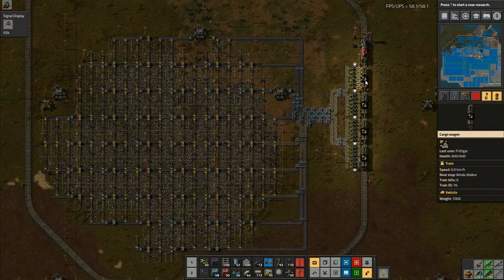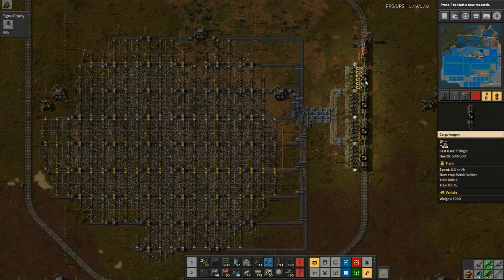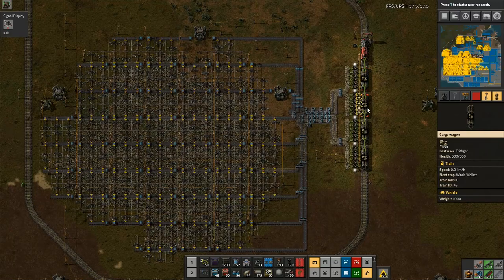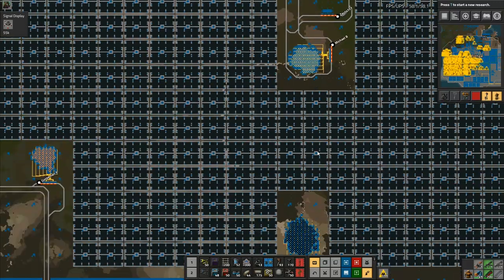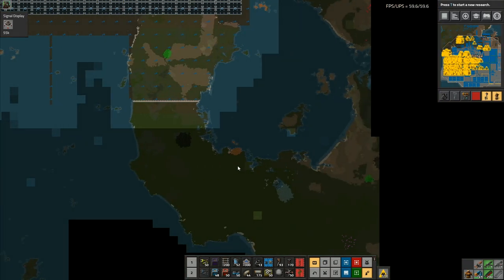Train notification: next stop Windwalker, train kill zero, train ID 76, vehicle weight 1000. Pretty cool! The way they've done this new interface and the way everything is laid out — it's actually pretty cool. I like it, I'm impressed.